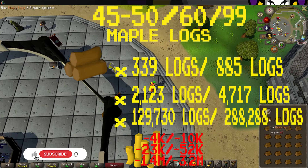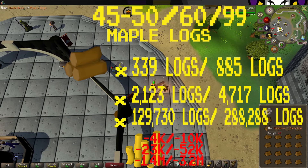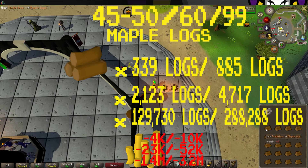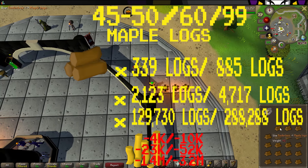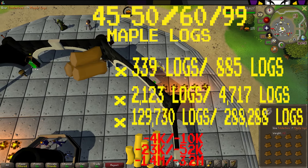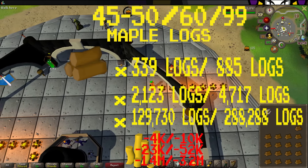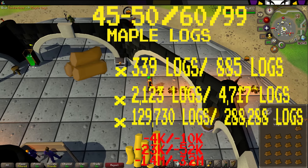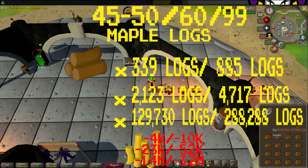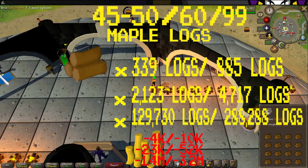From 45 to 50, you'll be burning maple logs. This will only take 339 logs using the regular method, and 885 logs using the AFK method, costing 4,000 gold using the regular method and 10,000 using the AFK method. You can also choose to do this to level 60, costing you 2,123 logs using the regular method, or 4,717 logs using the AFK method, costing you 23,000 for the regular method and 52,000 for the AFK method.